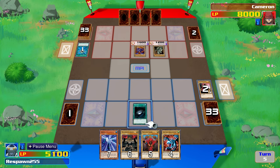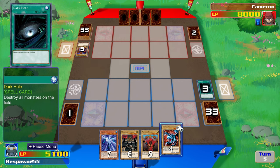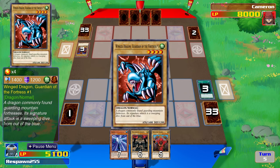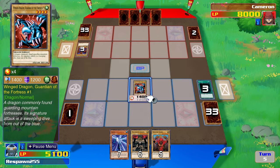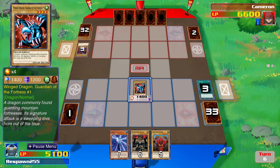There's Winged Dragon, Guardian of the Fortress. Dark Hole is played, and now the Paradox Brothers have a 1,400 attack on the field. Rex Raptor just played a 1,200. You would think he would probably play his strongest monster, so Rex Raptor may not have a monster strong enough to get past Winged Dragon, Guardian of the Fortress, after he just played Mammoth Graveyard.